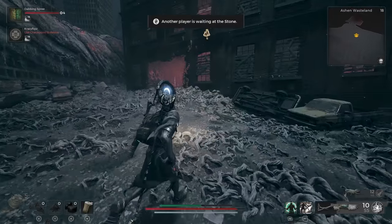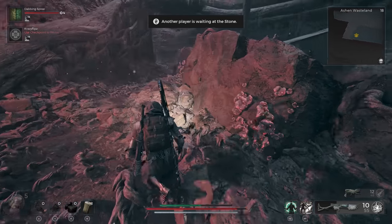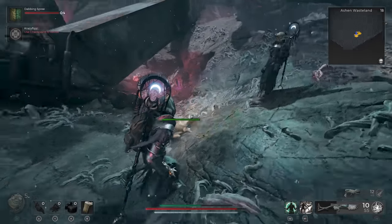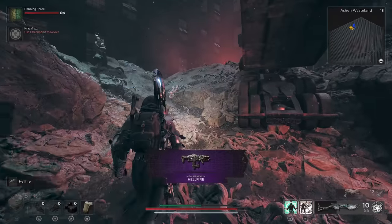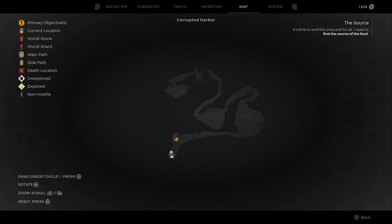Finally, near the end of this first area is a semi-truck within a raised and cracked area of ground. There is a specific spot where you can climb up to the raised area, and then beneath the truck you'll find the Hellfire handgun. From here, you'll have to proceed through the Ashen Wasteland and face a gauntlet of tough enemies and bosses. Eventually, you'll reach the second major area of Root Earth, the Corrupted Harbor. You'll need to either defeat or run past many tough enemies to reach the first checkpoint, which is located inside a dilapidated cargo ship.